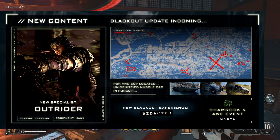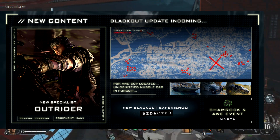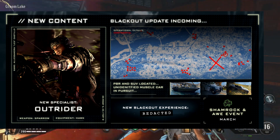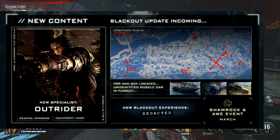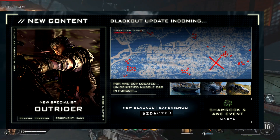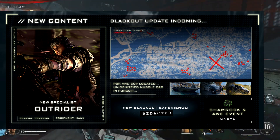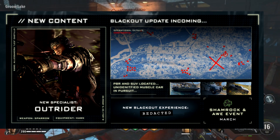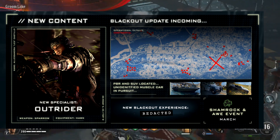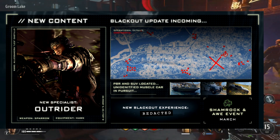Starting off, we have the new specialist Outrider, which will have her bow back as well as equipment called the Hawk. She'll be usable in both multiplayer and Blackout. Speaking of Blackout, there is a huge map update incoming, as well as a PBR and a police-themed SUV, along with an unidentified muscle car — which looks really, really cool. There's a new Blackout experience called Pursuit, which is a Cops and Robbers type mode, as well as the Shamrock and Awe event coming up in March.